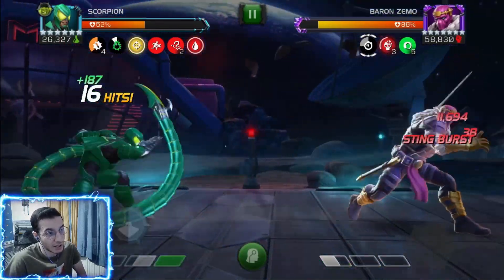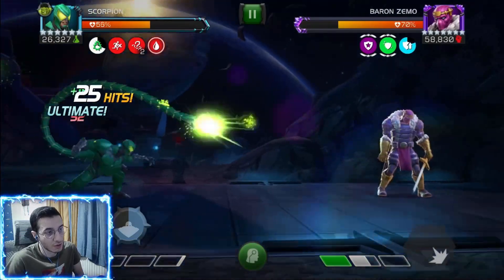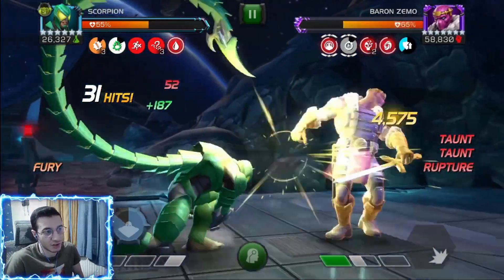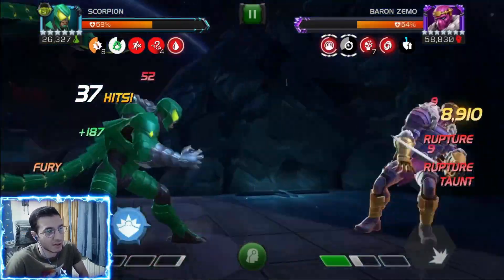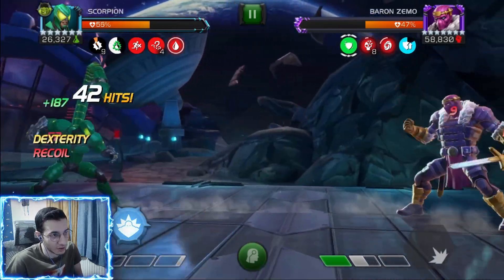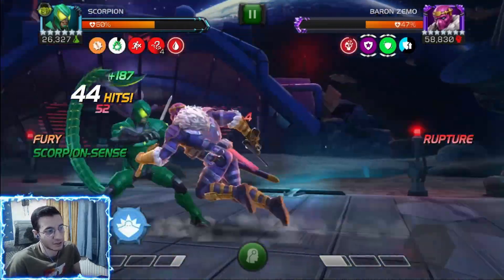We have a bleed which actually heals us — about 130-155 per second — which helps as long as I don't take more damage. We went into another cleanse phase, but I timed the last medium with my special, got out of the root. Now he's got resistance up so we can't apply debuffs, but I can pop my special 1 again to eat all those cleanse charges.